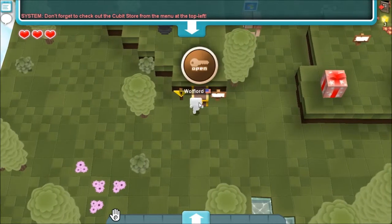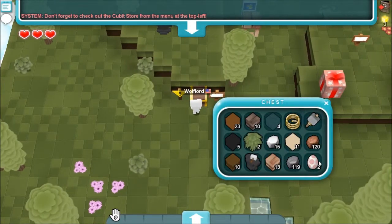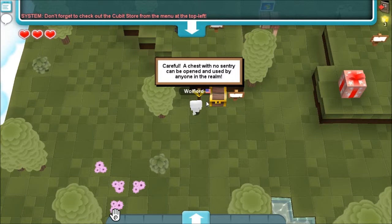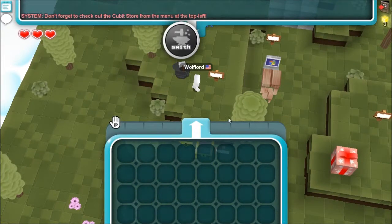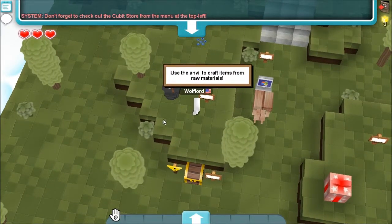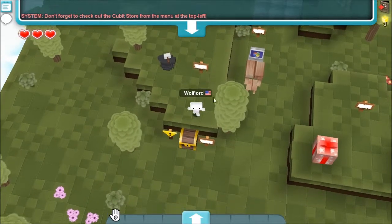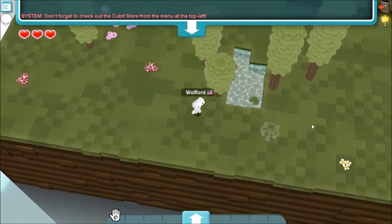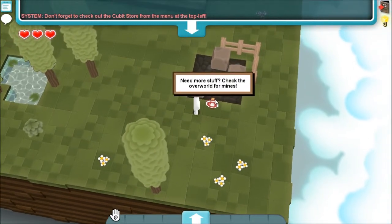A sentry was placed on this chest to protect it. Some cool starter stuff — what is that? That was an egg. They're just eggs. Careful — a chest with no sentry can be opened and used by anyone in the realm. All my stuff was taken — so I spent all that time collecting that stuff for no reason. Use the handbill to craft items from raw materials. This is basically the starter realm and this is where I build everything.